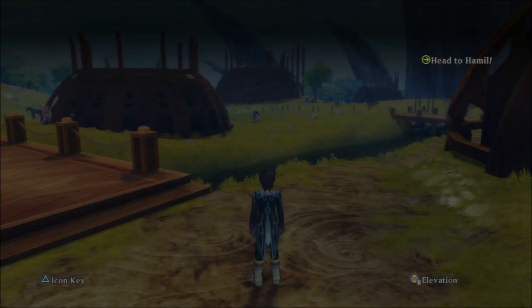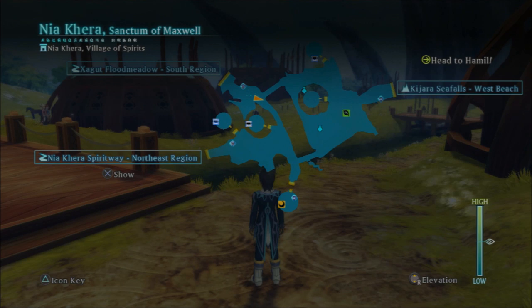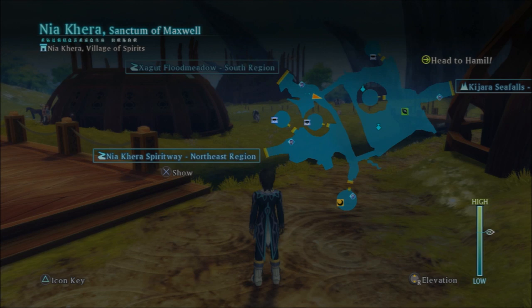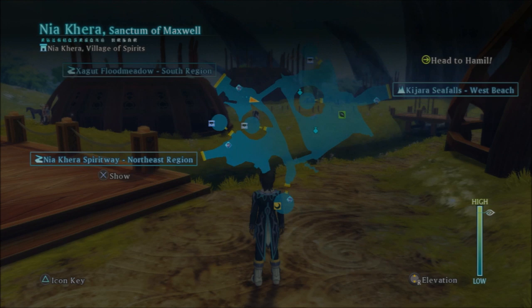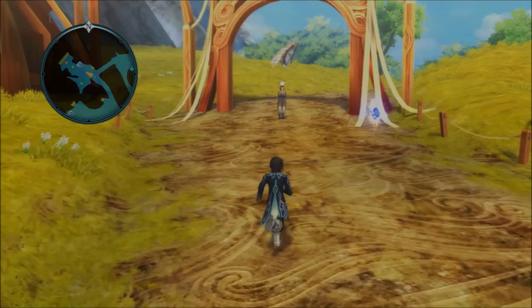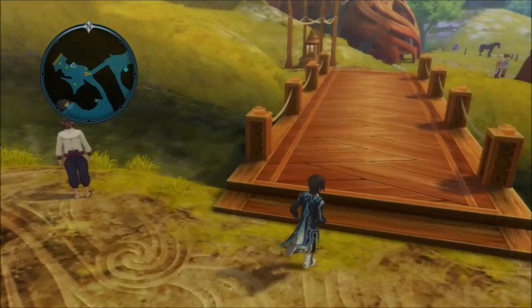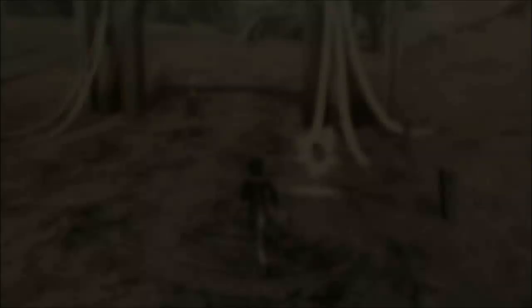So basically, when you go and do the story, you'll have to go to Nia Kera, which is where I am now, and you'll have to go to this spirit way, which I'm showing right now. You have to go to here to continue with the story. And there's also this other access point called Zagat Flood Meadow, which for some reason they haven't closed off. It's a level 40 plus area, so it's got all the high-level materials, all the high-level monsters, so it just makes for very easy leveling and very easy leveling up the shops because of the high-level materials.